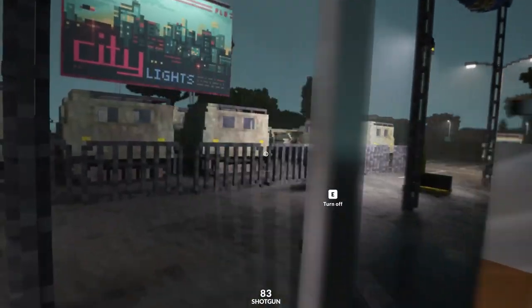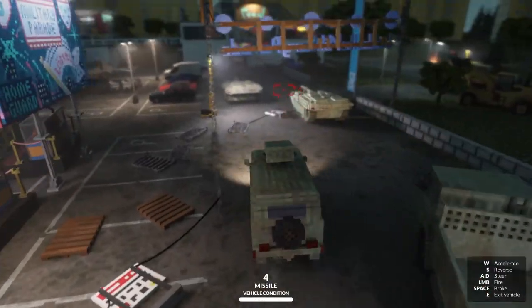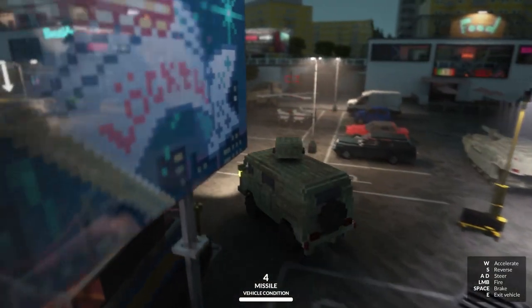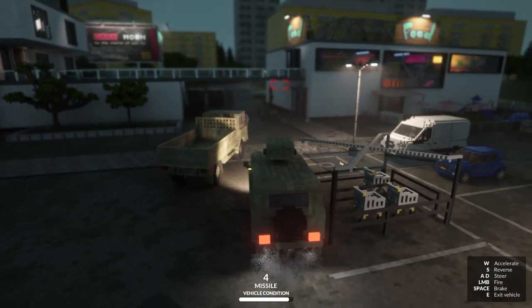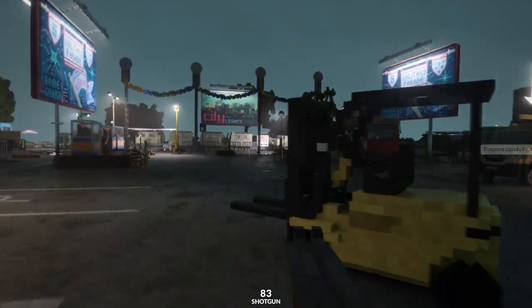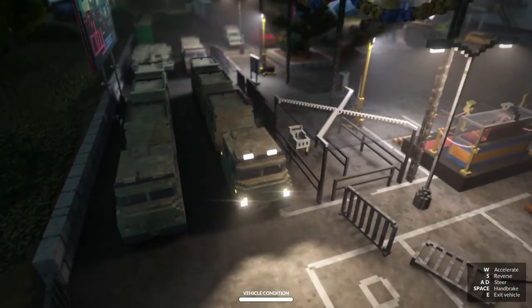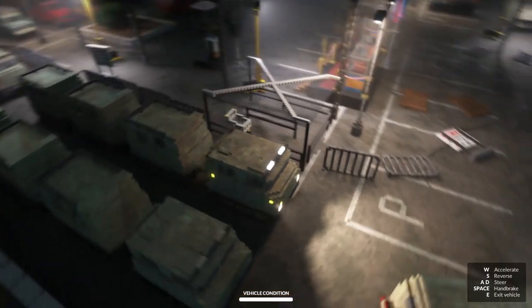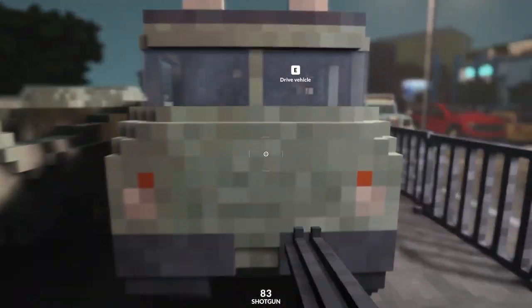Little missile truck - we're going to park over here. How many missile trucks have we got - is it just the two? The rest of the convoy looks to be vans, unless there might be a tank behind me somewhere. Yeah, there's another tank.